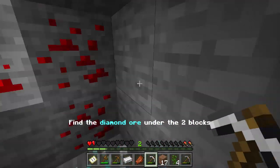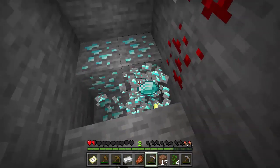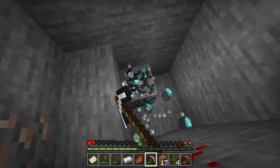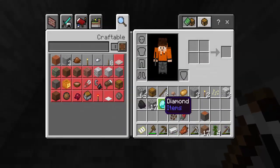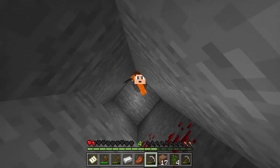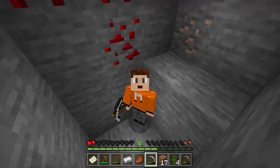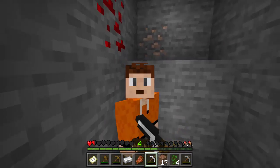10, 9, 8, 7, 6 — there should be diamonds right here. Four... diamonds! There they are, guys! One, two, three, four, five, six, seven, eight — we have eight diamonds right here! This is for real. If you have a Fortune pickaxe you can get even more. There's also redstone and iron around here. Guys, that is pretty much it — hope you enjoyed. Like, subscribe, comment 'I sub' and I'll catch you in the next one. Peace!